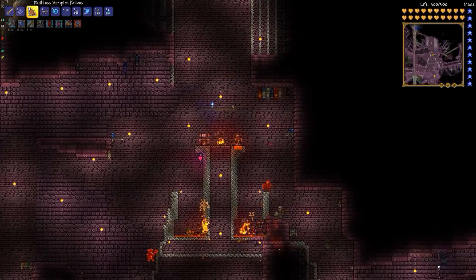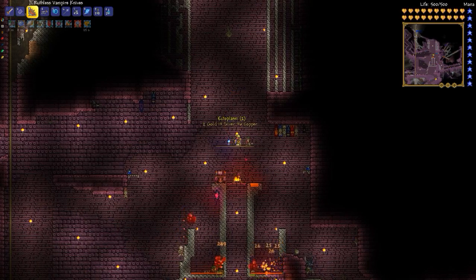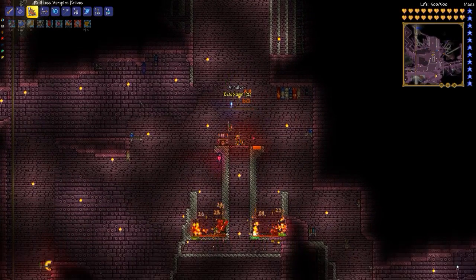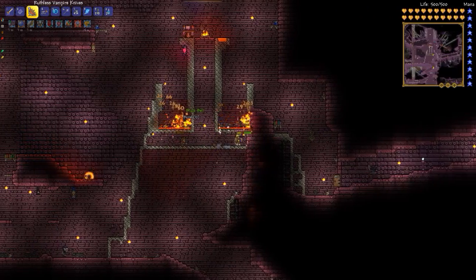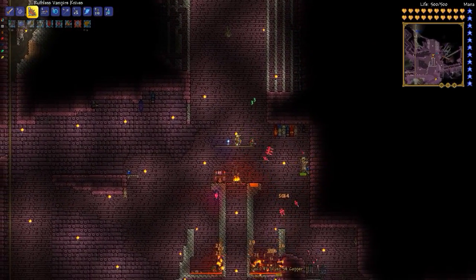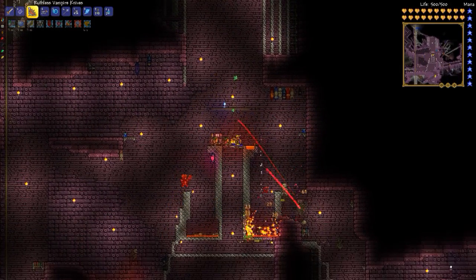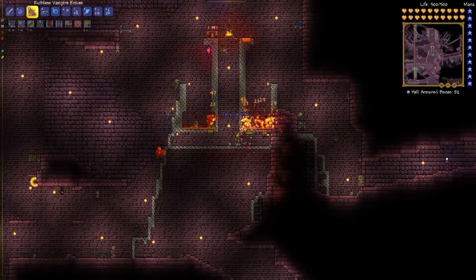This is a quick video showing some of my farming setups. This one is in the post-Plantera dungeon, where there are three different background tiles — you can see two of them on screen here, and the third is somewhere nearby. You have to pay attention to that because certain enemies only spawn with certain background tiles, and you ideally want to get all of them that can spawn.